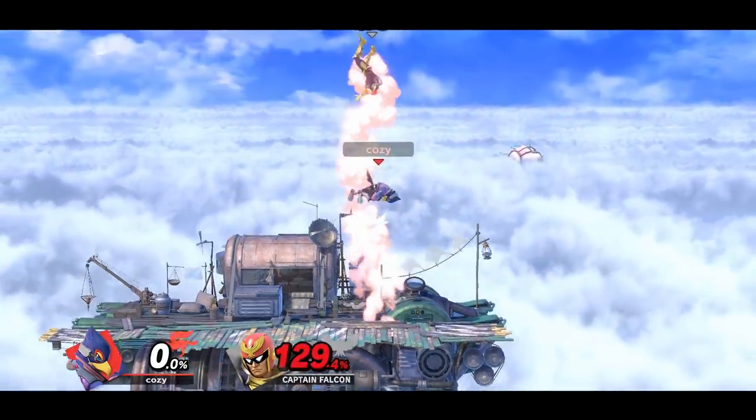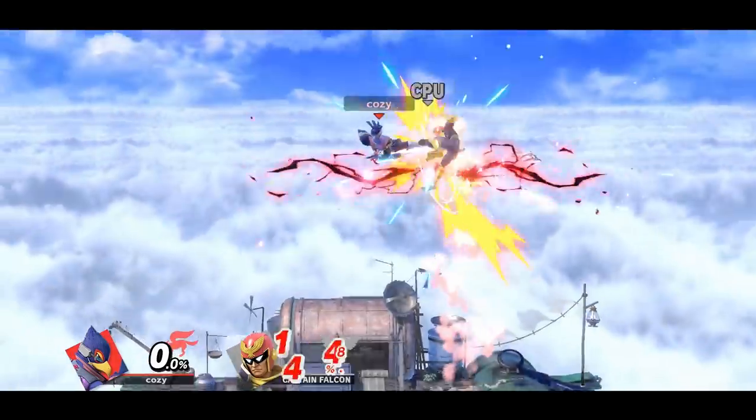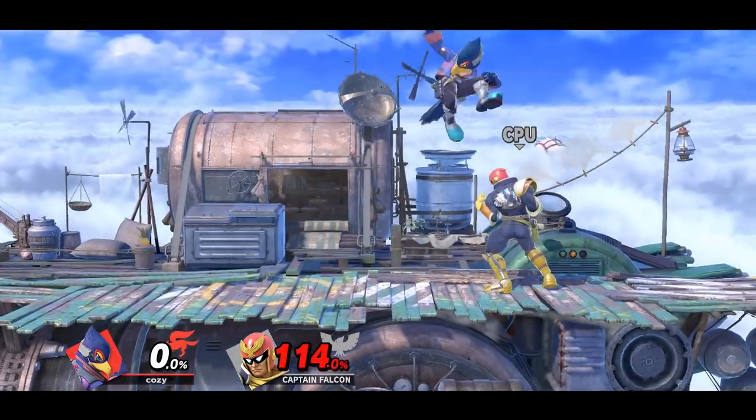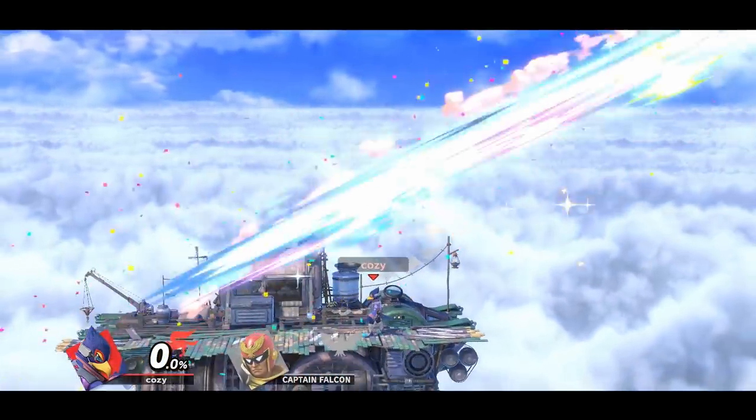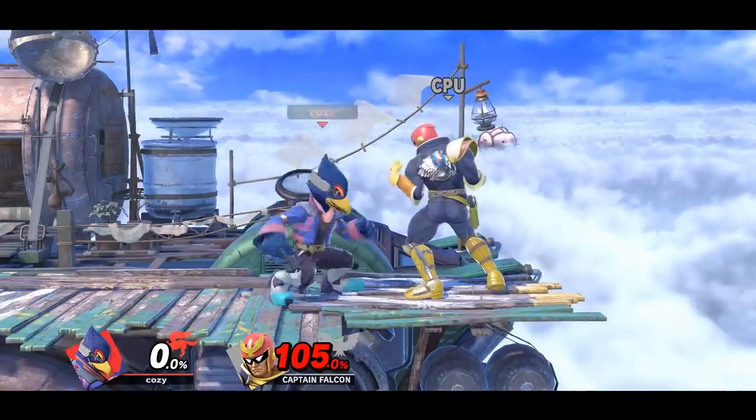If you're using Falco, one of your main kill confirm moves is up tilt. It can be followed up by many different aerials such as back air and up air. You can also choose to land with a well-timed down air, which can also be followed up by different aerials such as forward air or another down air.